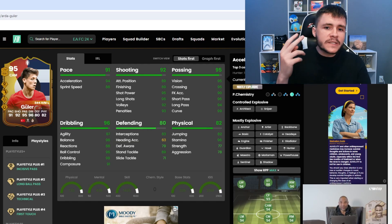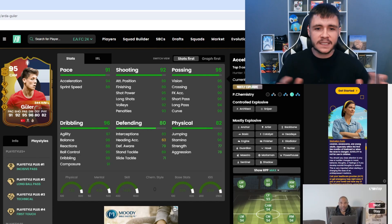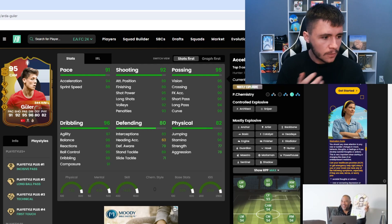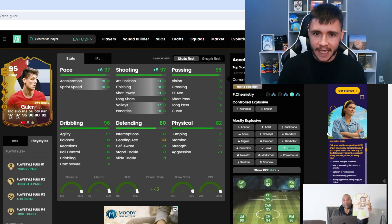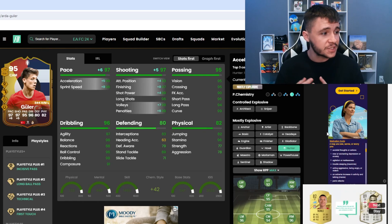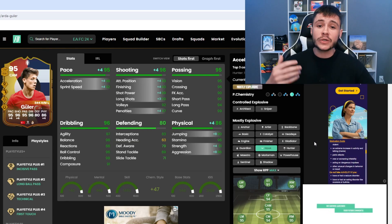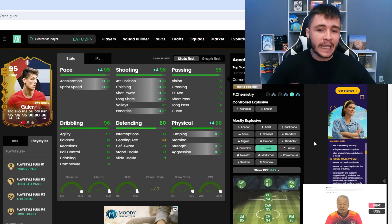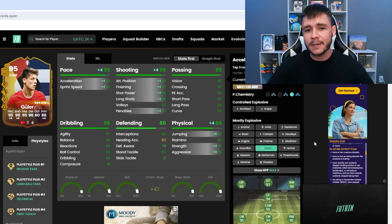When it comes to chemistry styles, there are probably two options that work really well. Since his passing and dribbling are already strong, I would lean towards improving pace and shooting — so I'd recommend the Hunter chem style. With Hunter he'll have mostly explosive acceleration type, 97 pace overall with 99 acceleration and 96 sprint speed, plus 97 shooting overall: 93 attacking positioning, 97 finishing, and 99 shot power — much more clinical in game. If you're worried about physicality, the Hawk gives 95 pace, 96 shooting, 86 physical with 81 strength and 86 aggression — a decent upgrade but probably still not very strong.